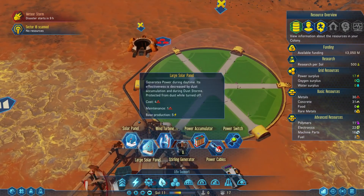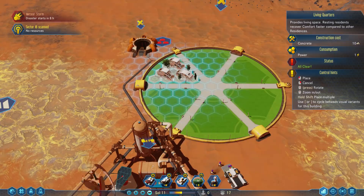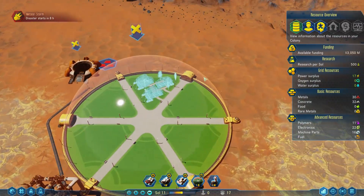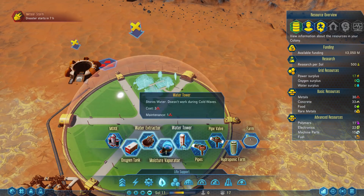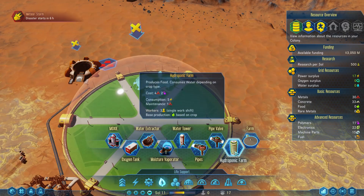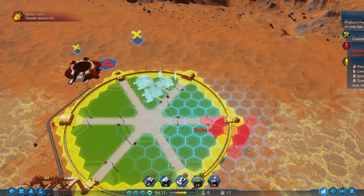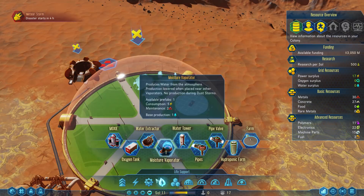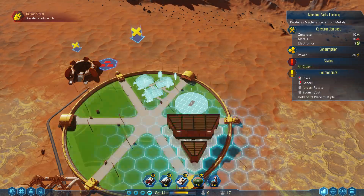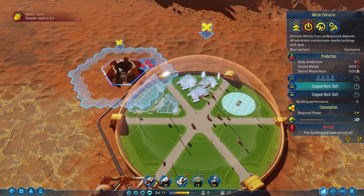To set up our home over here, we don't have access to apartments, so we're going to be using living quarters which can fit 14 people. Our first rocket load is going to have 12 people. I really do think we'd like to start with the farm. You can do hydroponics but it needs a lot more power — the farm doesn't use any power at all. The hydroponics is also a lot smaller whereas the farm takes up a whole wedge, but I think that's going to be okay. Once it's built we'll be able to choose what kind of crops it produces. We're going to need some workers at the metal extractor — it's four per shift.